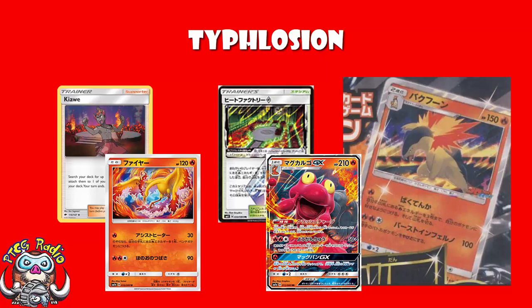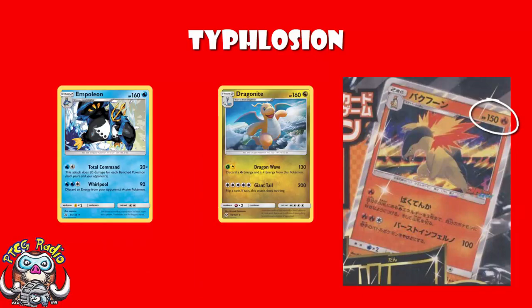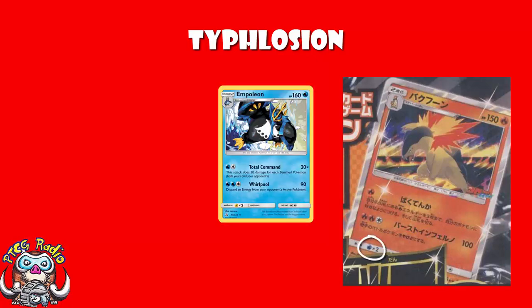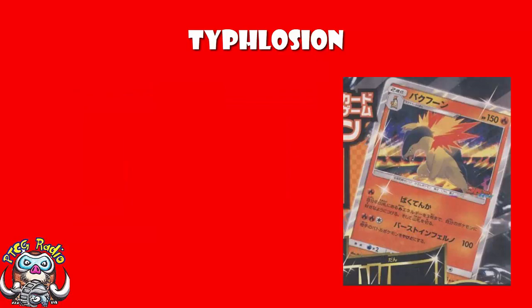It's got 150 HP. I mean, it's on the slightly lower end — Dragonite and Empoleon have 160. But it's not too bad; low, but not embarrassing. Retreat cost — I'm going to be honest with you, ladies and gentlemen — not 100% sure on this. Let's say two; it's kind of covered. Weakness to water is alright. Maybe Empoleon or Glaceon suddenly get good, but unless that happens, and I'm not convinced it will, we are sitting pretty here. Not a bad little card in terms of the basics at least.